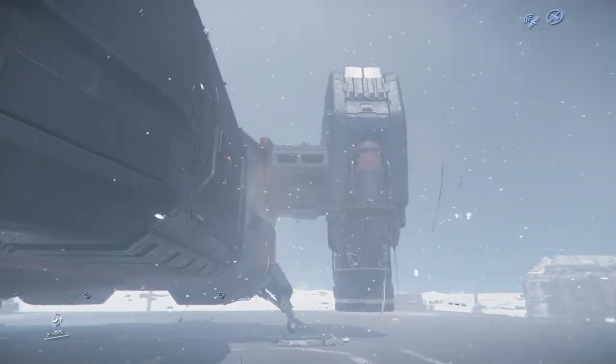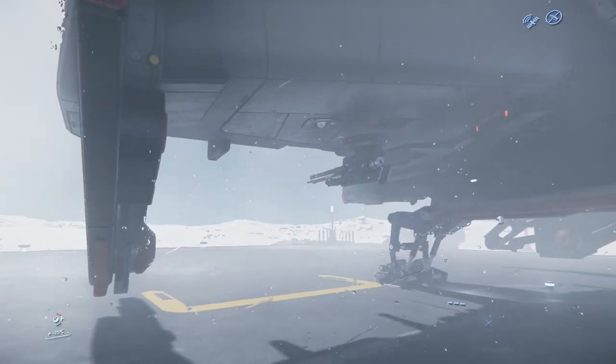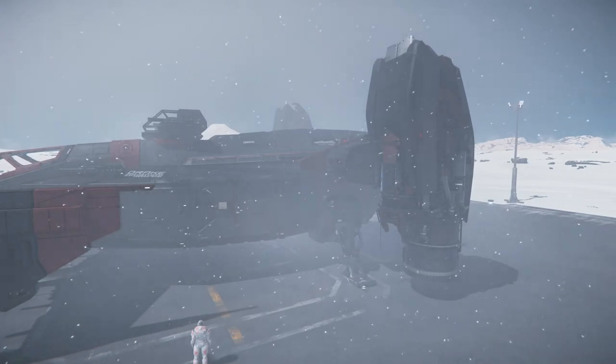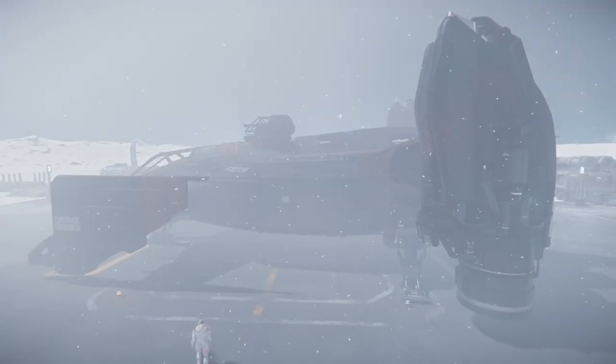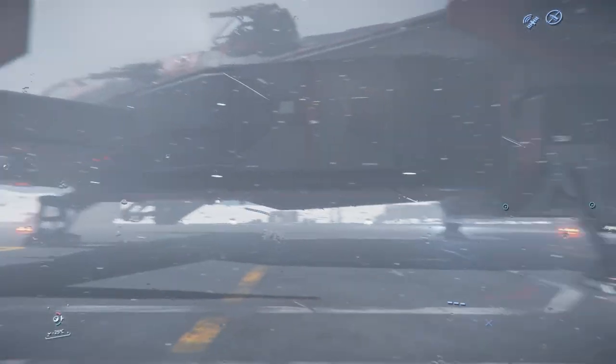I'm not too fussed about these little wing things here because they don't even do anything — they don't have any landing struts. If it was me, I would chop those side bits off. That's the thing that's always annoyed me about the Cutlass — these small side wings.